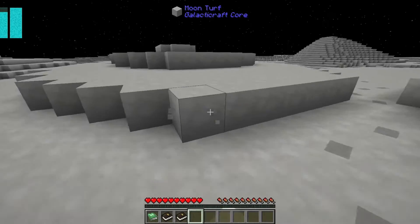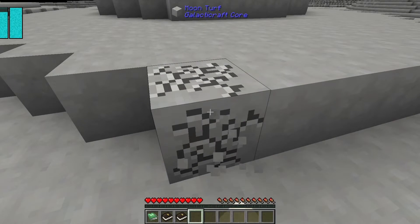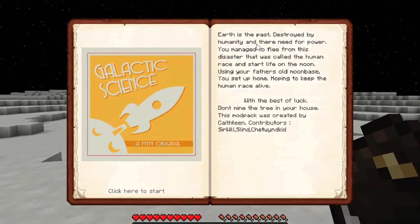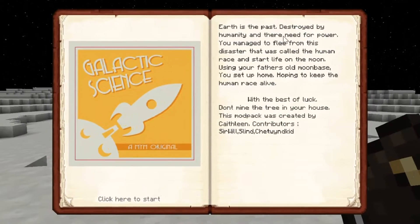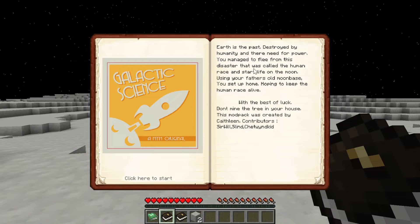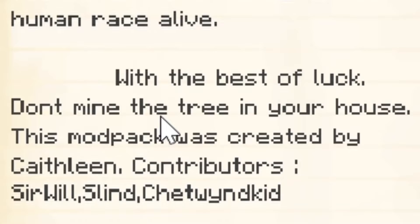We can make a rocket and visit other planets, I think. So we're going to try and do this quest book. It says: 'Earth is the past, destroyed by humanity and their need for power — we're going to ignore this. You managed to flee from this disaster and start life on the moon. Using your father's old moon base, you set up home hoping to keep the human race alive. Don't mind the tree in your house.'